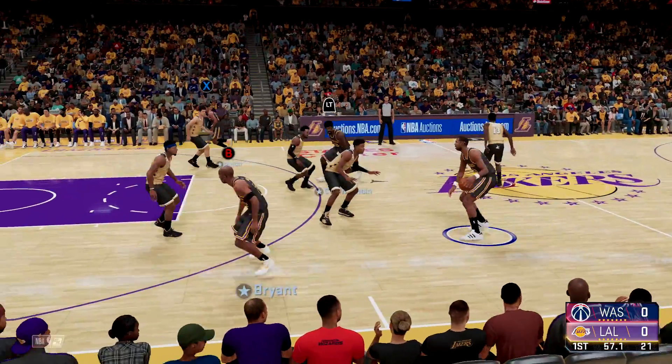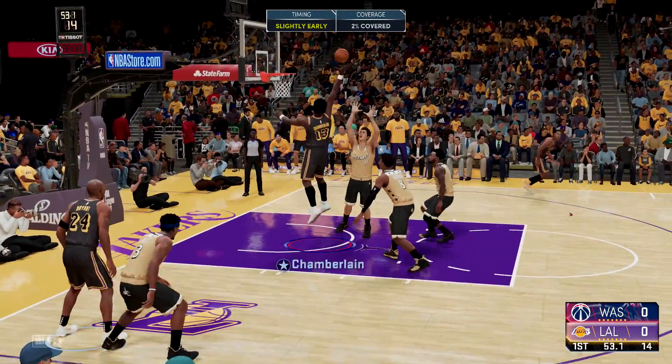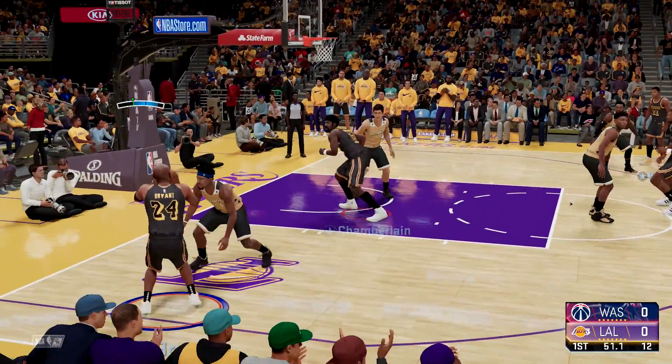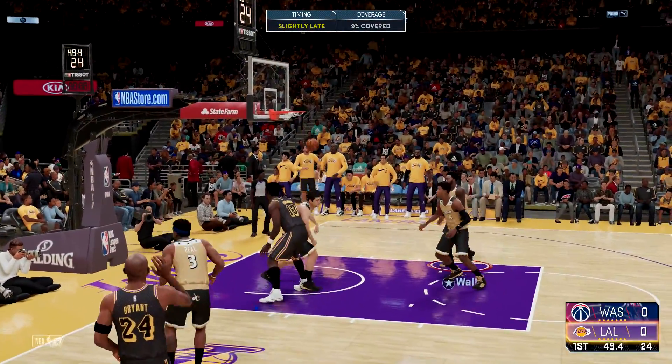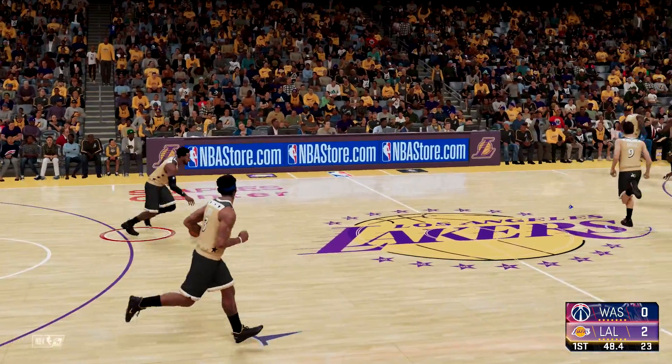Since we turned the quarter length down pretty low, we have to be pretty efficient about our scoring. Make sure you try to put up as many points as you can in as quick a time as possible. Your goal is to reach more than 20 points by the time the game ends, which is going to be in four minutes.